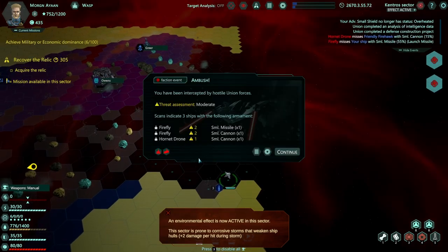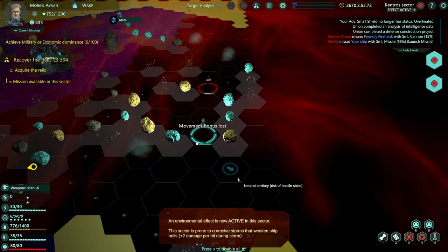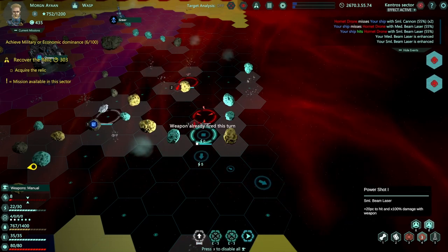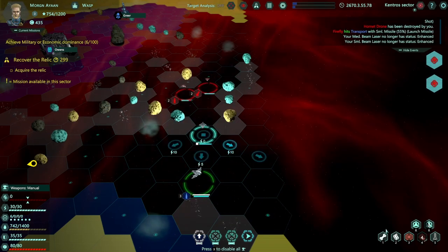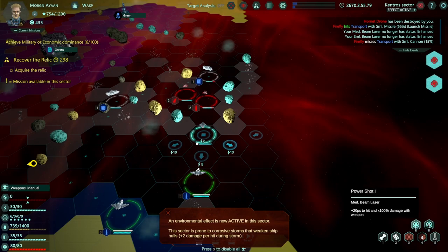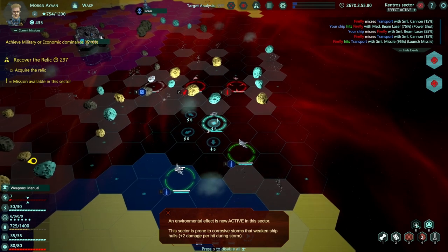You've been intercepted by hostile Union forces - scans indicate three ships with the following armaments: missiles and cannons. This guy is behind us. I feel like waiting in this one instance would be a good idea - I'd like to close the gap. We're in a very good position because we have this choke point and they can't really do too much about it.